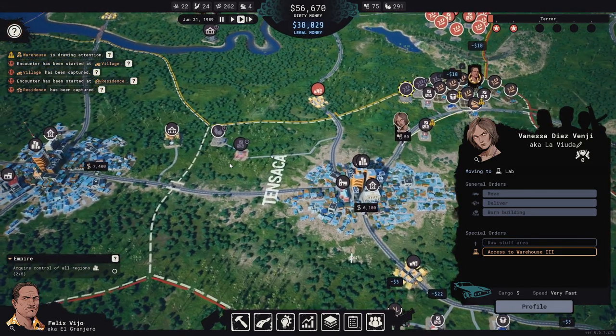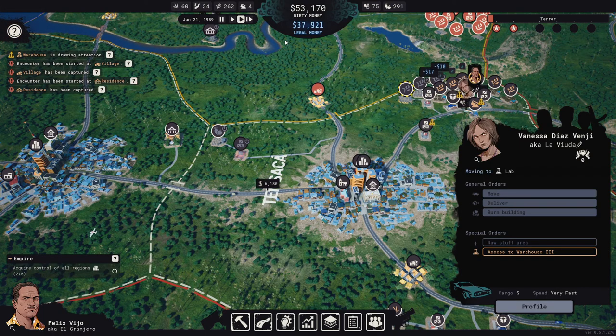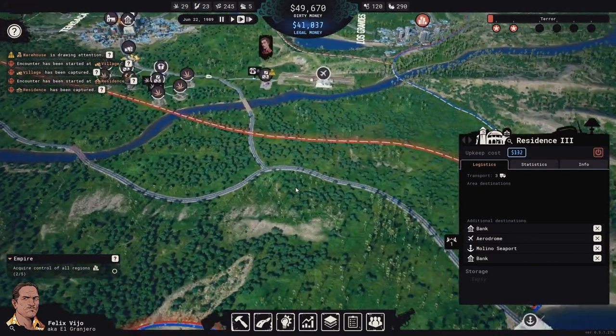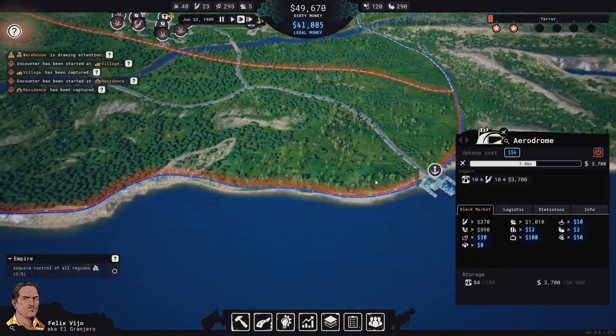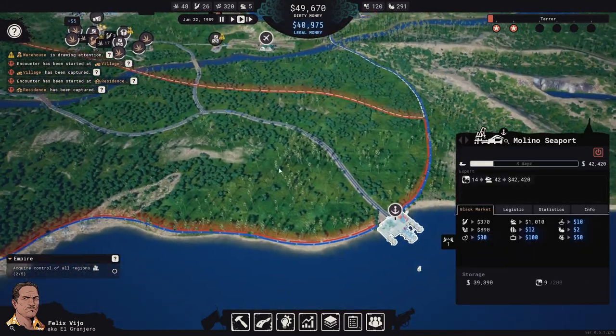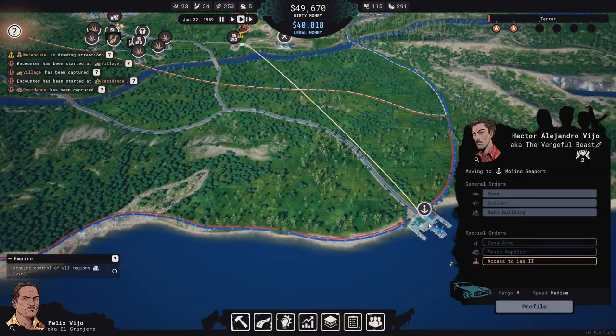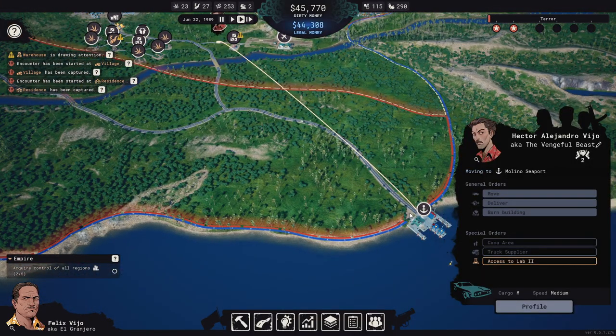We have quite a lot of money actually, and a lot of dirty money that's going to get laundered, so it's not too bad. How is this looking? It's 84, so it's kind of holding steady. Let's move you down here and pick up some money and deliver it to the bank.